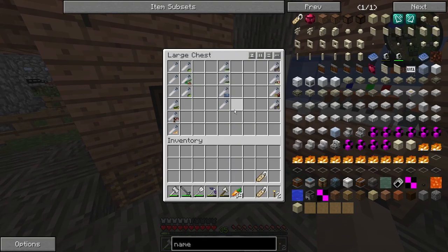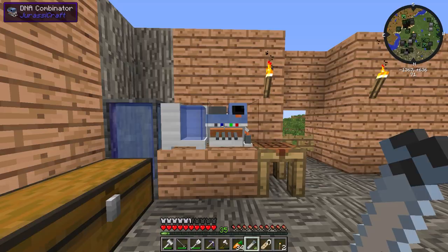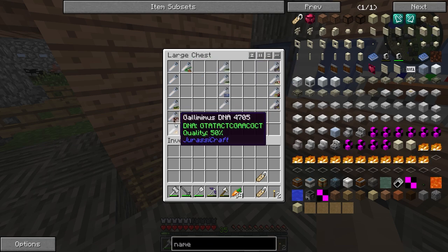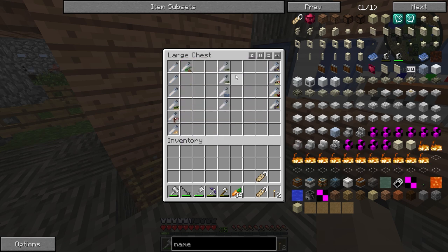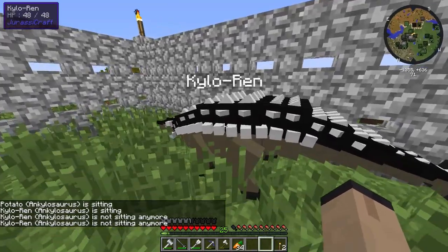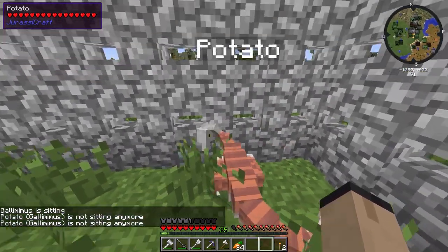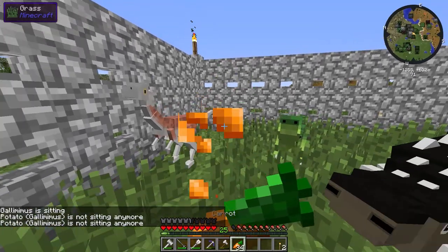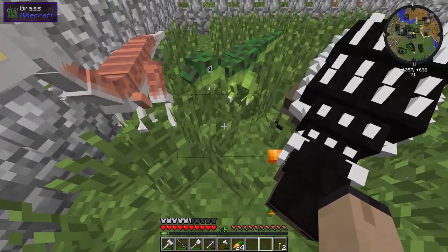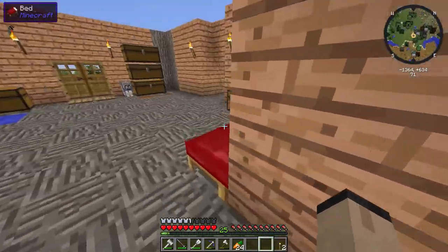We haven't got any more DNA for them. I did get some more DNA off camera while I was mining, so we've got some hipsilophodon DNA. We can combine those, though we've got a parasaurolophus at only 50% so I'm not going to risk that. Our dinosaur DNA is pretty low, we have to get some more herbivores. All nice and named - Kylo Ren - and the other one, Potato. You guys haven't been fed in quite a while - they are getting pretty big.